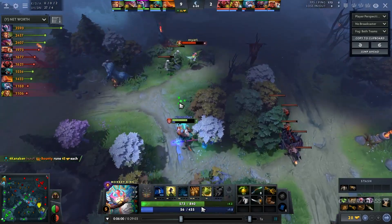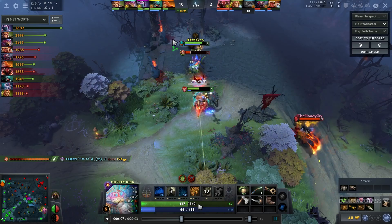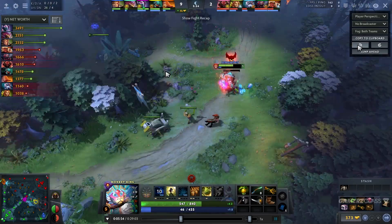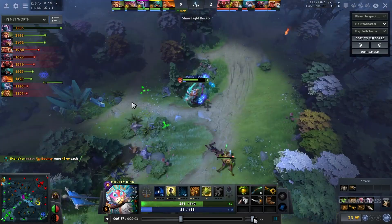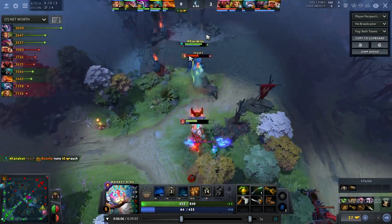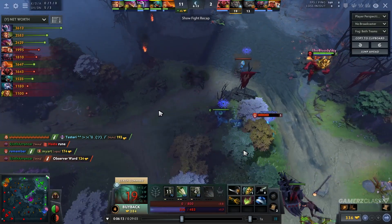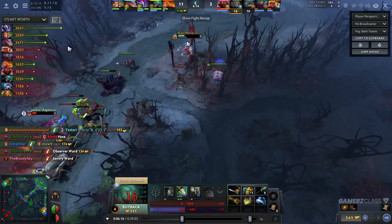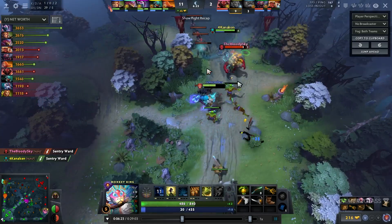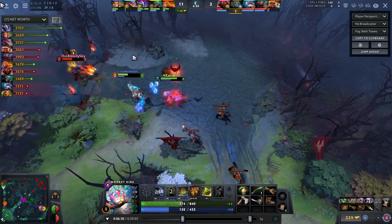It's really important to understand the laning stage — when to play aggressive and when not to trade with the enemies. This game as Monkey King, I was baiting the enemies: I'm at 500 HP, they know I have no mana, they press spells on me, Windrunner presses Windrun, the guy goes in. It's super important that we mentally count when they have spells or don't have spells — any escapes, for example Leaps on Puck, Queen of Pain blink, Spark Coil — a lot of stuff.